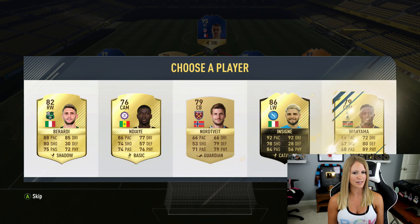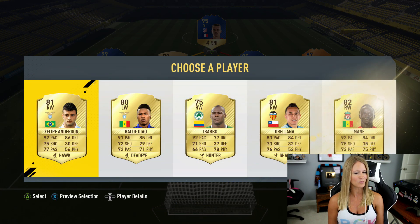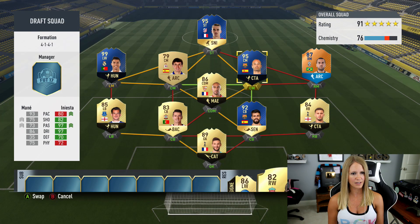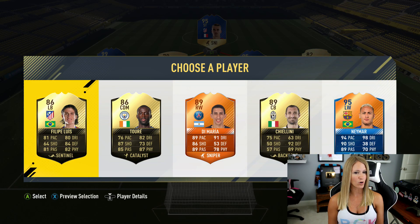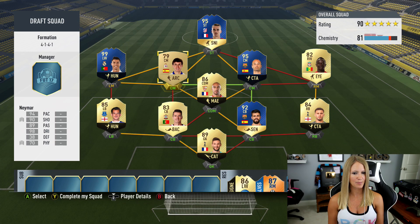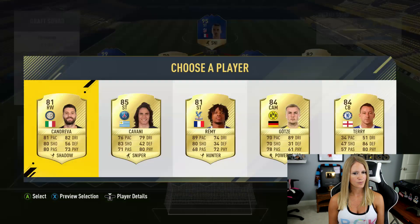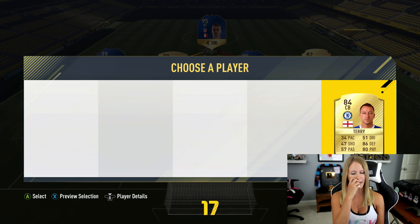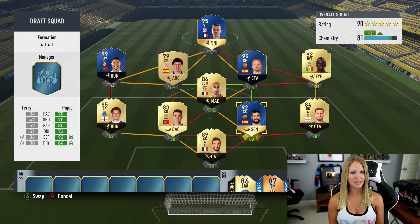I need a different center mid — that's for dang sure. I'm going to go high rated here because that just wouldn't change anything. I'm going to grab Monet to see if he can give any kind of connection. There's my Felipe Luis I was looking for — and there's 95 rated Neymar as well. Do I go for Felipe Luis at left back? No, I think I go for Neymar and find a way to make him work. He's 95 rated — we need 95 and higher. Center back — we get Terry.